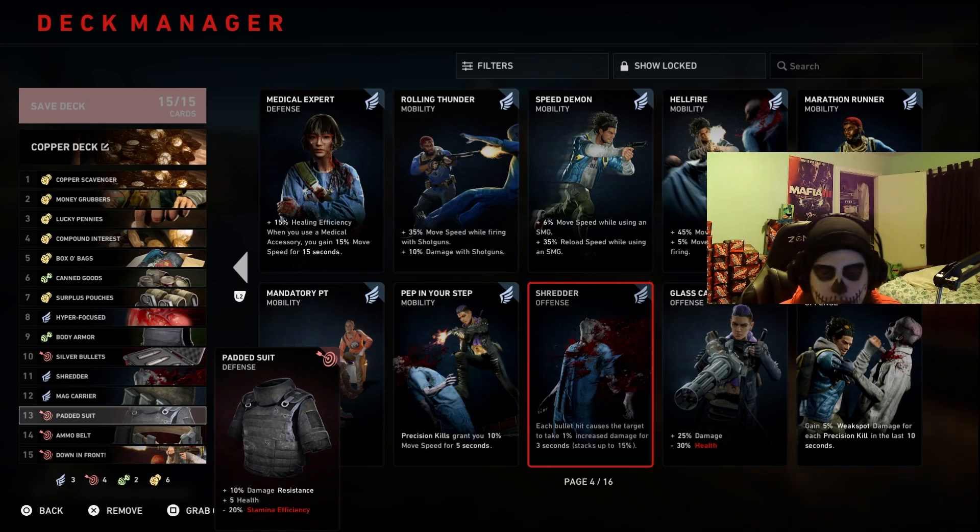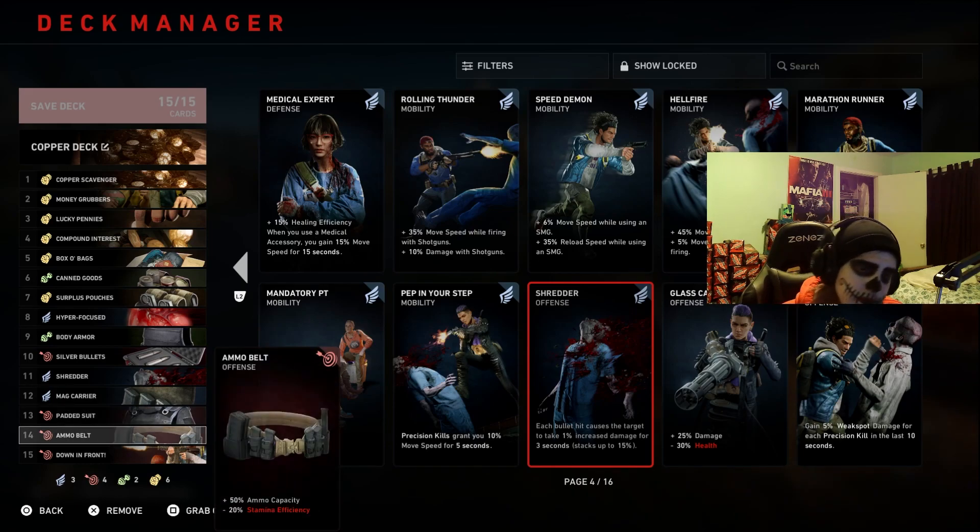After that, Padded Suit gives 10% damage resistance and 5 health, helping with survivability. Then Ammo Belt — you could arguably push this card higher in the deck, maybe right below Hyper Focus. This keeps you as the ammo carrier for the group. If the DPS or healer or anyone starts running out of ammo, you'll have plenty on hand to distribute. At all times you'll be the person the team comes to for anything they need.